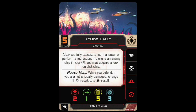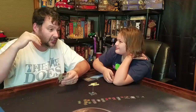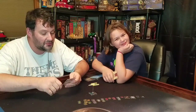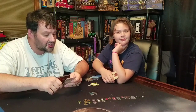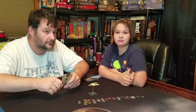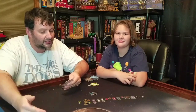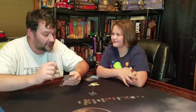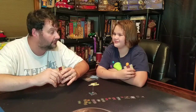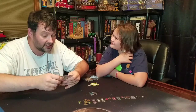Next is Oddball. He has all the same slots — talent, turret, device, modification, etc. He's Initiative 5. His pilot ability is: after you execute a red maneuver or perform a red action, if there is an enemy ship in your bullseye arc, you may acquire a lock on that ship. Especially with the red barrel roll — I can reposition and potentially get a target lock. And because the Y-Wings have torpedo slots, I could put proton or plasma torpedoes on and get a shot off. I think it's a good ability.